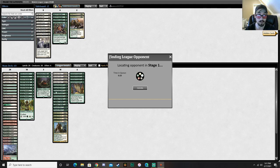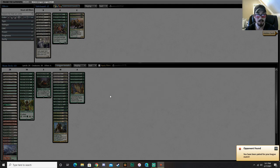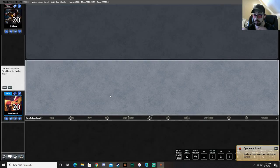I think mainly I really want to go with one additional Courser — I want to go up to three. I think I want to drop a Tracker, and I definitely want to tweak the lands around. I want Bajookabog in the main. I want to tweak the sideboard quite a bit. There's a lot of changes I want to make, and I'm really excited to do that and then run another league through.